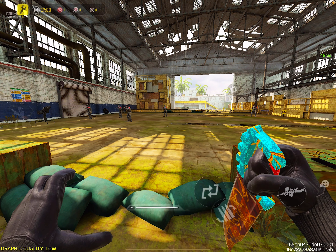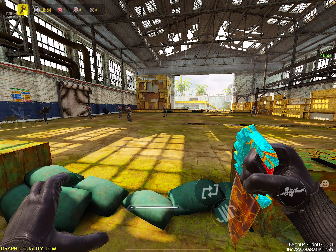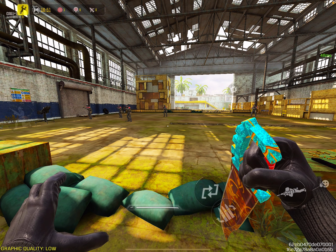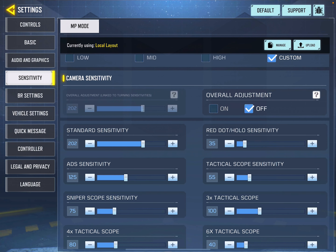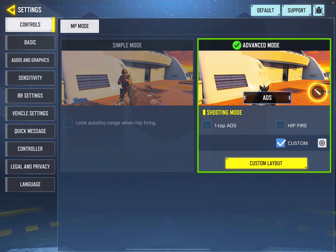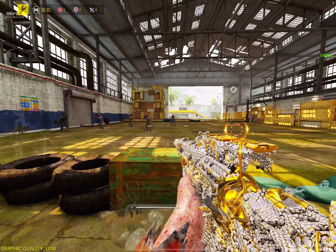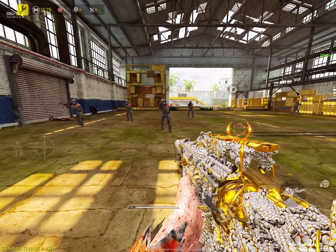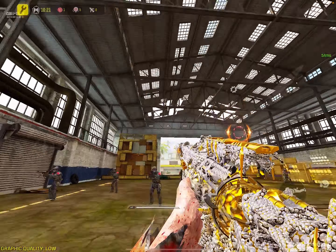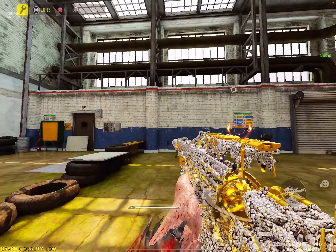First, I'm going to explain a few very important settings you need to understand. Let's start with standard sensitivity. When you are using hip fire, you can move up and down and left and right. Let me show you — with standard sensitivity you can move in all directions like this.